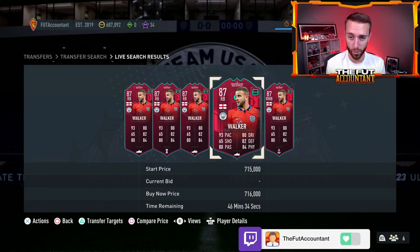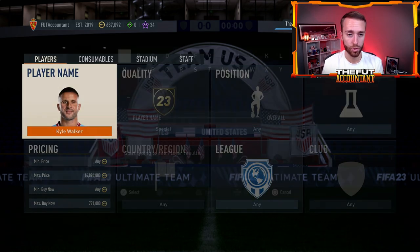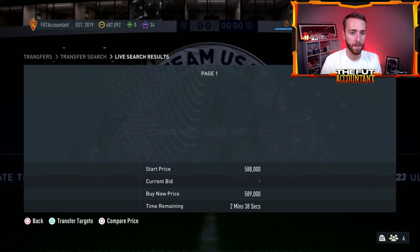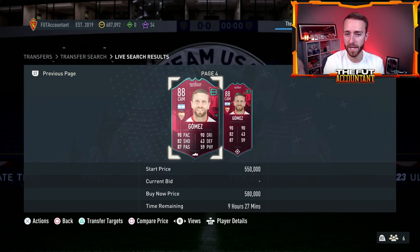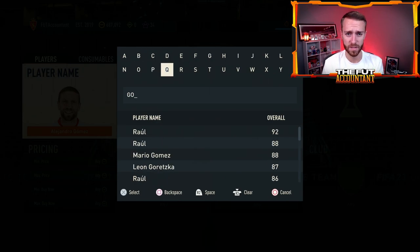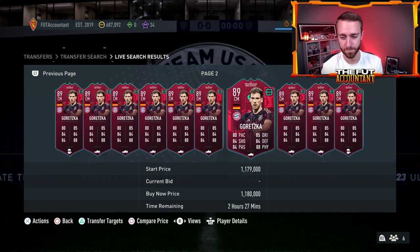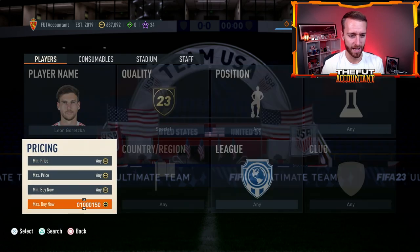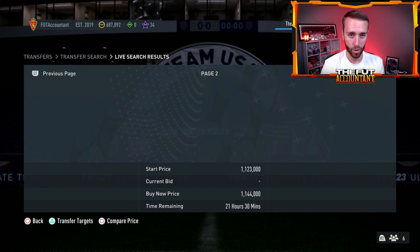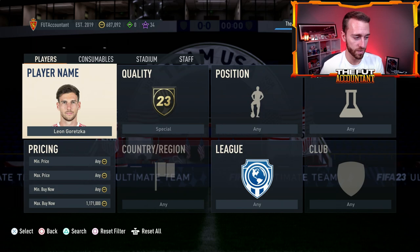I bought three Kyle Walker cards earlier at around 640 to 650 — he's up to over 700,000 coins. These guys are mad rare, super duper rare, and very fun to trade with because they fluctuate a lot. Alejandro Gomez — Papu Gomez — has only three or four pages of cards on the market right now. Goretzka is another one — crazy expensive card. Yes, he's German, yes it's a live item, and Goretzka's card looks absolutely insane. Only two pages of this guy on the market right now. I'm even interested in looking at him for a potential flip — he's super duper rare and getting down below 1.1 million coins. He was his cheapest in the first hour yesterday at like 920k, then rose up a lot.